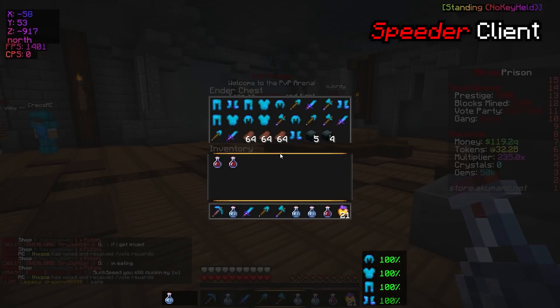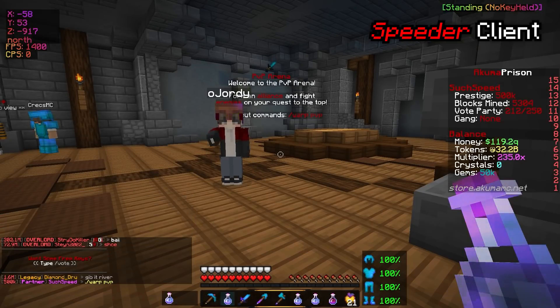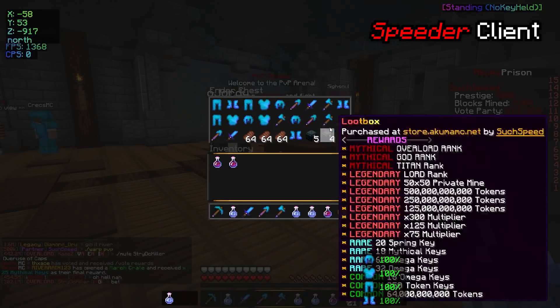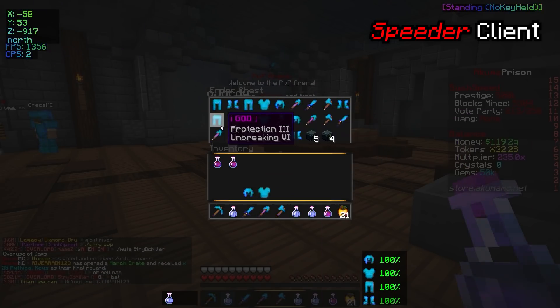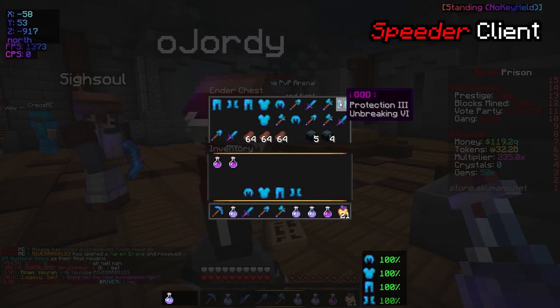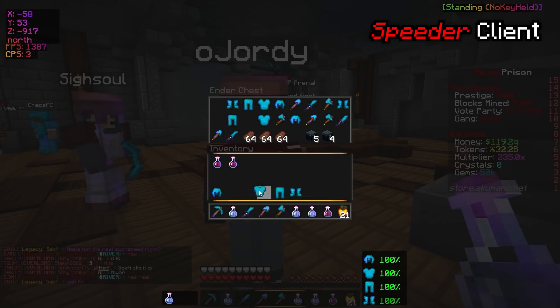I'm actually going to go in with two kits. Hopefully we get a few people coming to Warp PvP. I'm going to go ahead and get myself another kit, because I always die because I don't have two kits ready. So we've got two now — we're going to have the Overlord kit. We have an Overlord kit to back us up if we die.